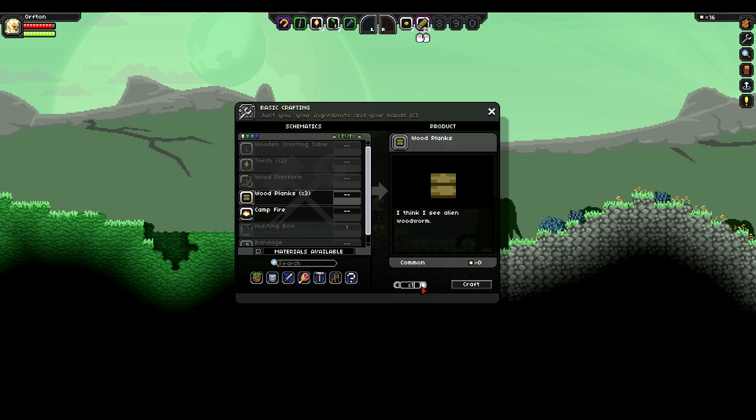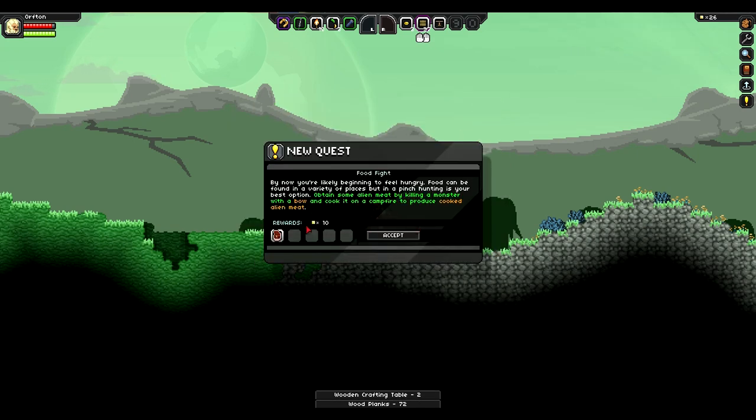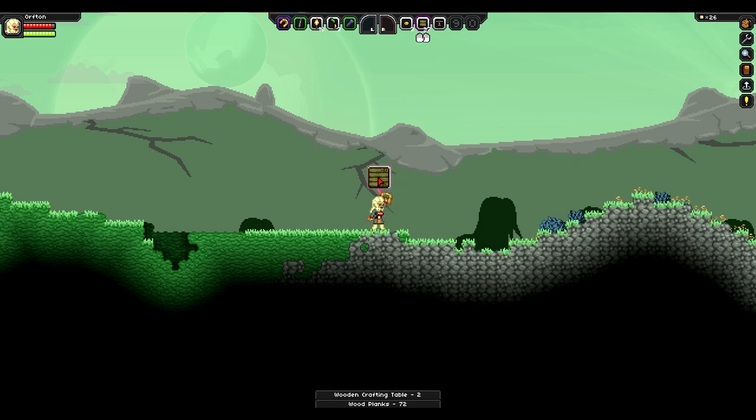First, we're going to need wood planks. We might as well turn all of our wood into planks if possible — that will be 24 of those. The wooden crafting table is now ours for the taking, so our quest should be complete. Next quest: build a bow and arrow. But first things first, let's put down our crafting table here.